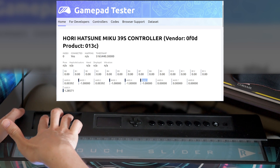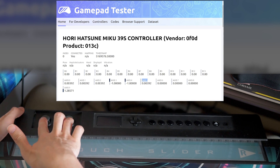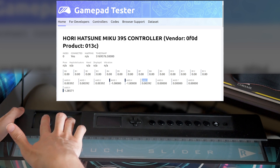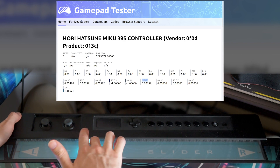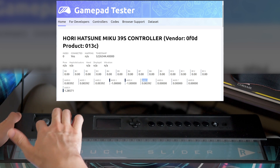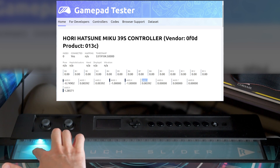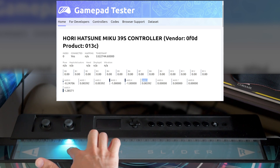If I push the stick up, you can see a minus 1 — so that's percentage basically. Now, normal mode. We can see the left half of the touch slider is the left stick's left and right. 1, 2, 3, 4, 5, 6, 7, 8.